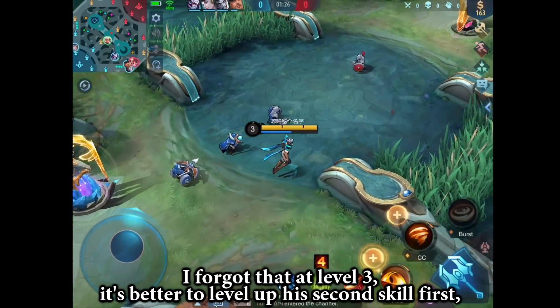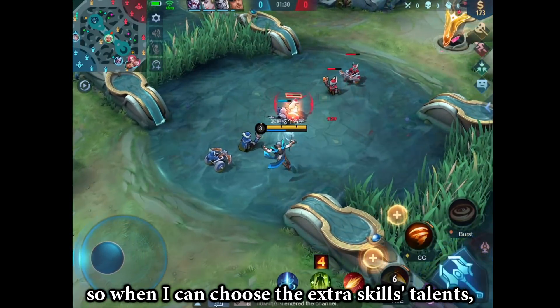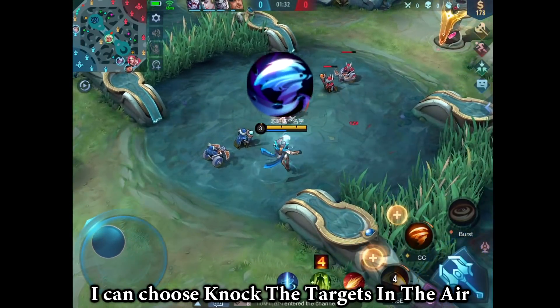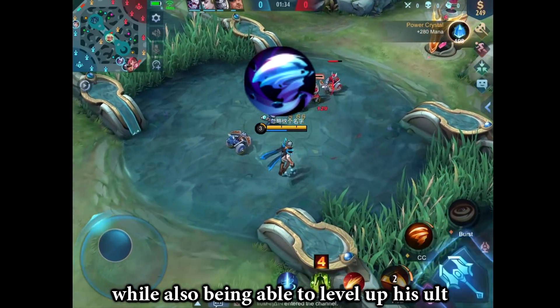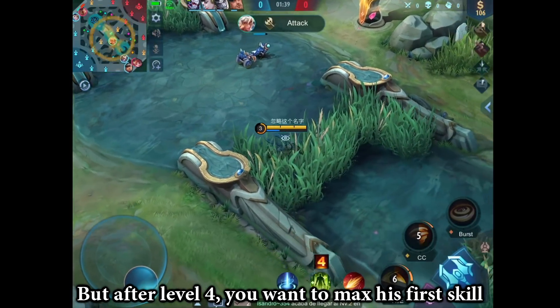I forgot that at level 3, it's better to level up his second skill first, so when I can choose the extra skill's talents, I can choose to knock the targets in the air, while also being able to level up his ult. But after level 4, you want to max his first skill.